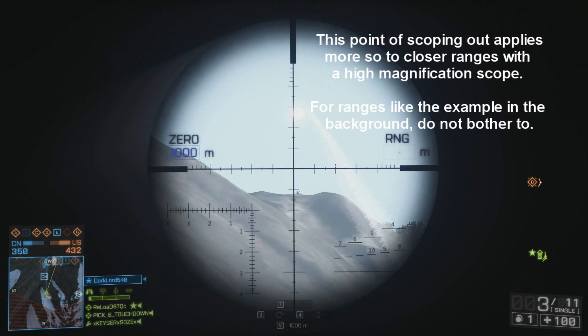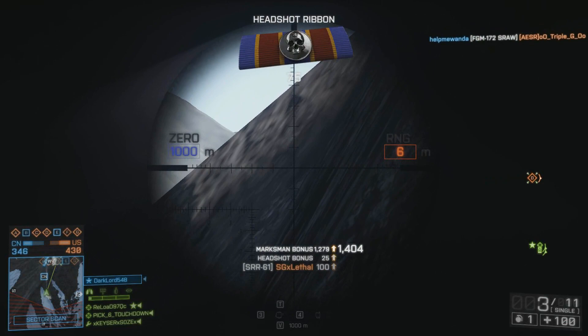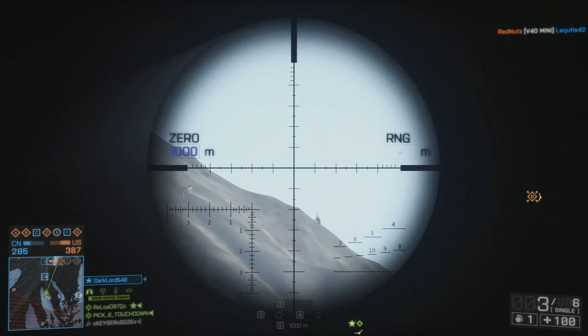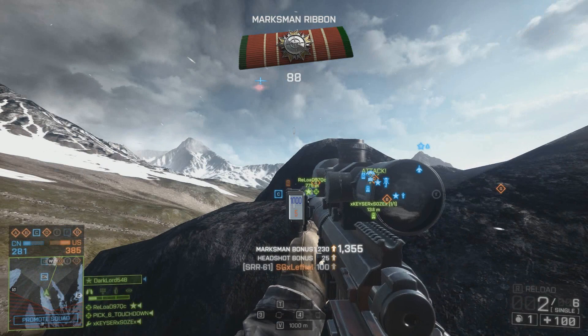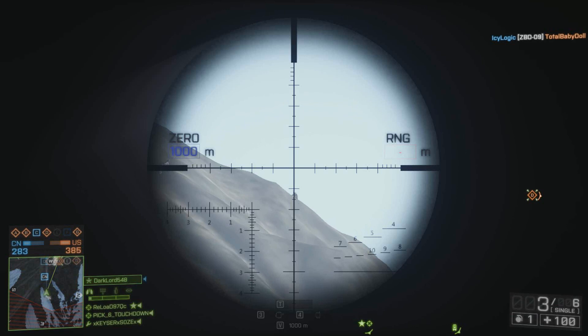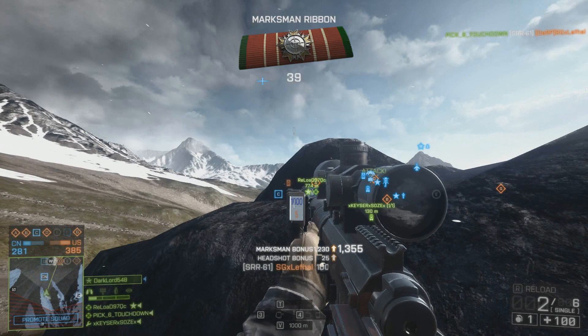Battlefield 3 didn't have rangefinders, so you had to estimate range based on experience and indicators like conquest flags. You can still use these indicators, especially past 1,000 meters because the rangefinder doesn't work past that. A conquest flag telling you you're 1,100 meters away gives you an estimate for a 1,200-meter shot. Basically, with the rangefinder, sniping has become a lot easier in Battlefield 4. Practice makes perfect just like every other skill. Thanks for watching — if you enjoyed it, leave a like, subscribe, and check out my other sniping videos, gun reviews, armor tutorials, and other aspects of Battlefield 4 I've covered.